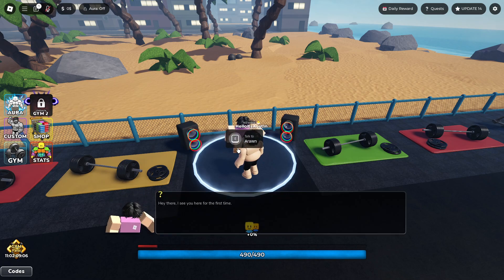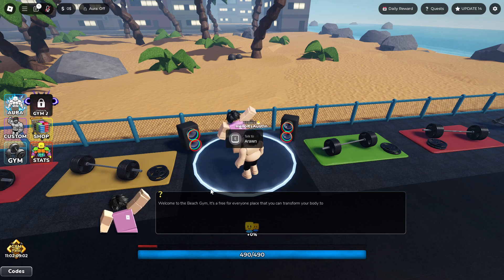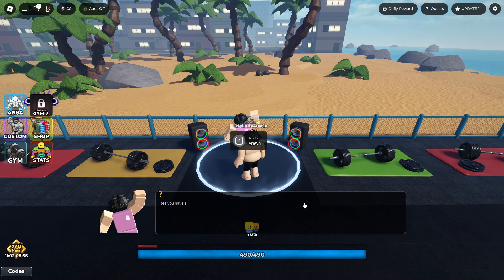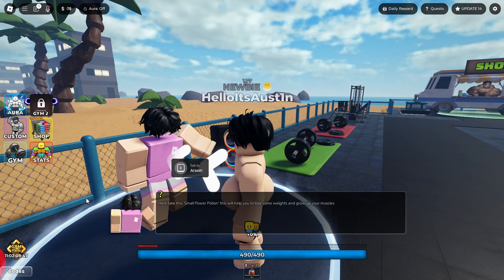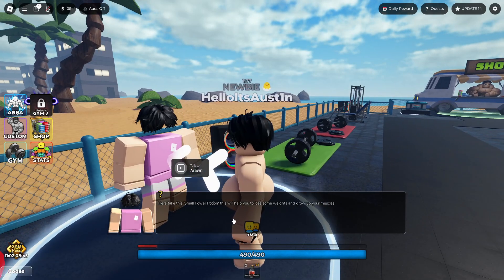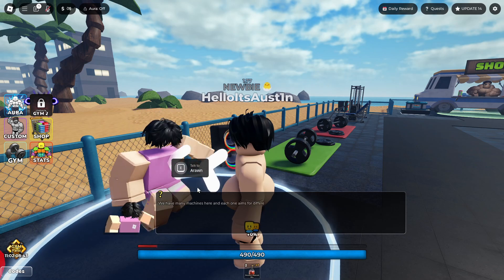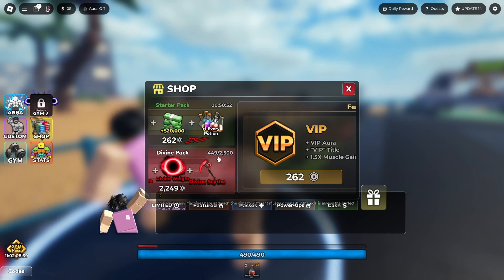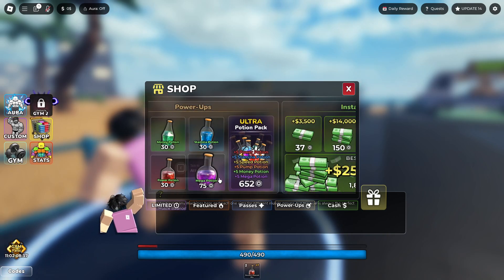Talk to Aron. He says: hey there, I see you here for the first time. Welcome to the beach gym — it's a free-for-everyone place where you can transform your body. I see you have a belly. Let's start working on it. Got slimmed down. Here, take this small power potion. We get a small power potion, which is one of those items you can probably buy in the shop.